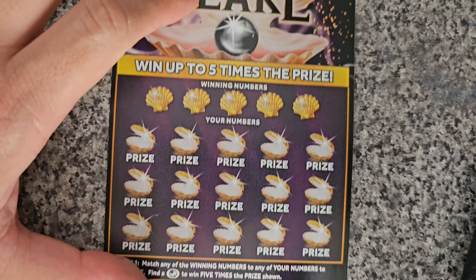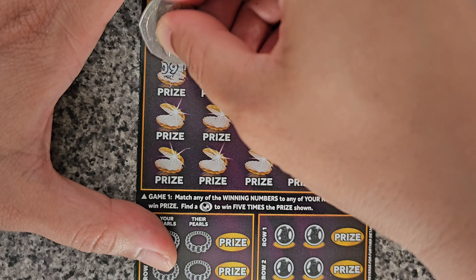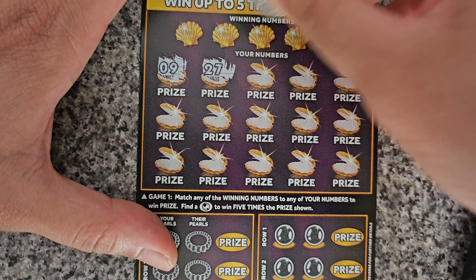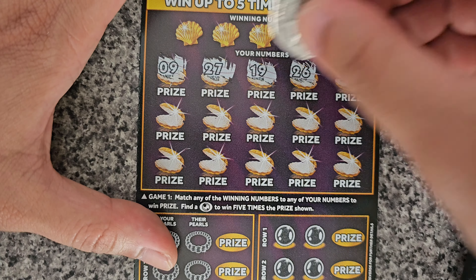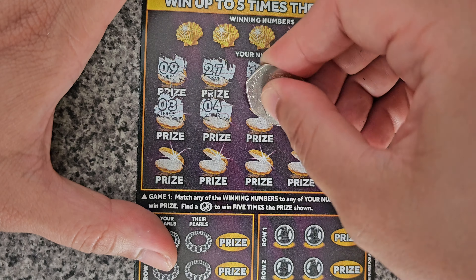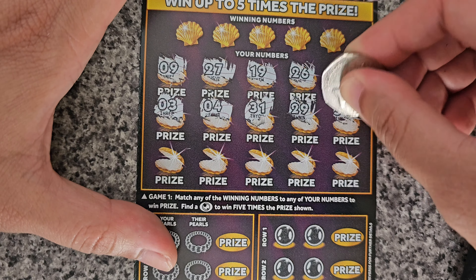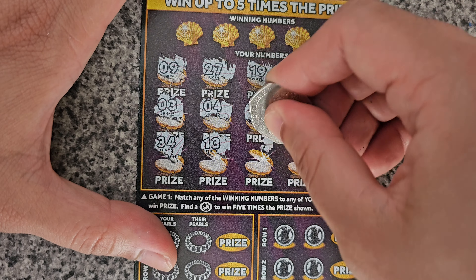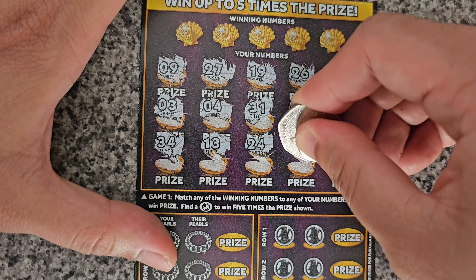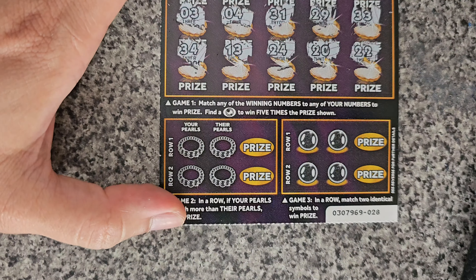Okay, we have the last card here which is the Black Pearl — the old one, I really love this card. Let's see if we can get the Black Pearl, guys. We've got 9, 27, 19, 26, number 6, number 6, number 3, number 4, number 31, number 29, number 33, number 34, 13, 24, 20, 22 — no Black Pearl there. Let's go to the bottom.